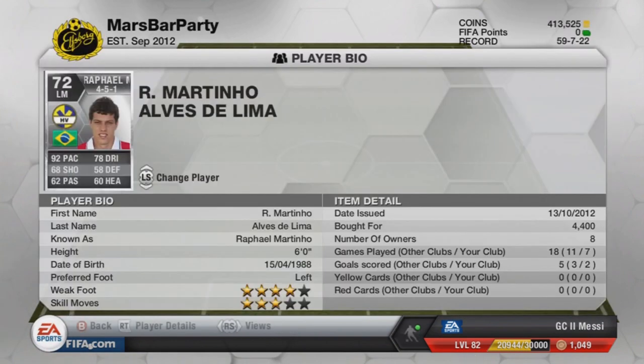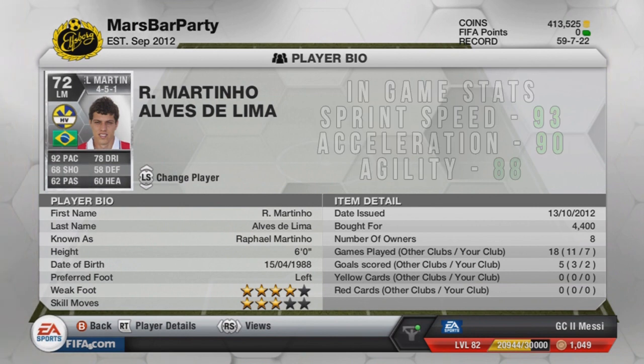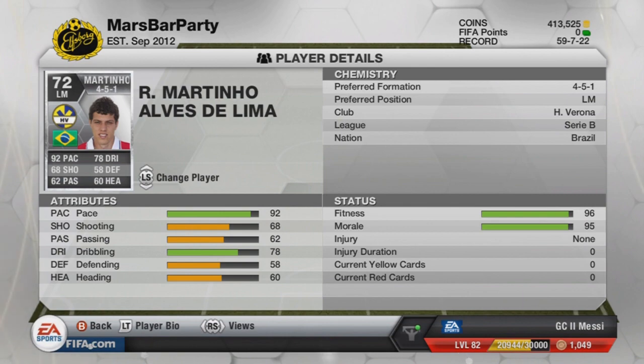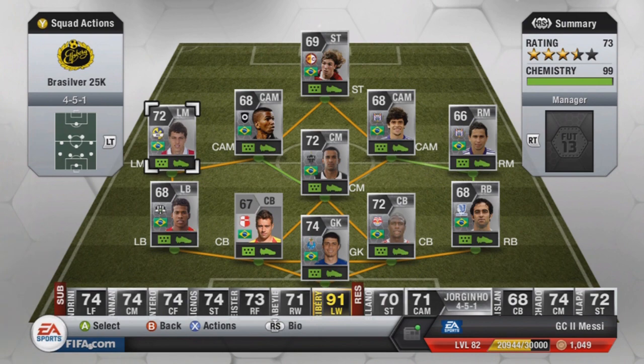The left mid is the most expensive player on this team — that is Rafael Martino. 92 pace, 78 dribbling, 4-star weak foot, 3-star skill. He's 6 foot tall as well, so he's very tall with a lot of pace — very nice to have. He plays in Serie B for Verona, very good player, and he's also got a decent-ish shot on him.